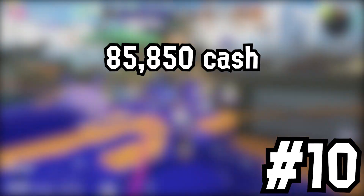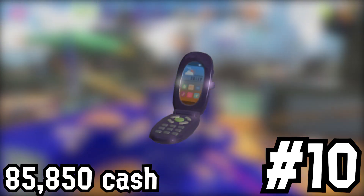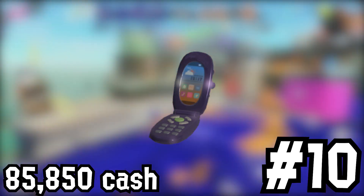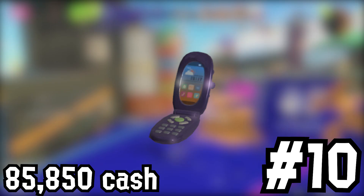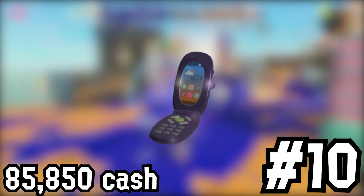At the number 10 spot, costing 85,850 cash, is the Sea Cucumber Phone. You can actually see Inklings and Octolings taking out this phone in the square sometimes. This suggests that every player has the actual equipment available, although they are typically not often seen. The Sea Cucumber Phone has the appearance of a purple flip phone, because it is a flip phone.